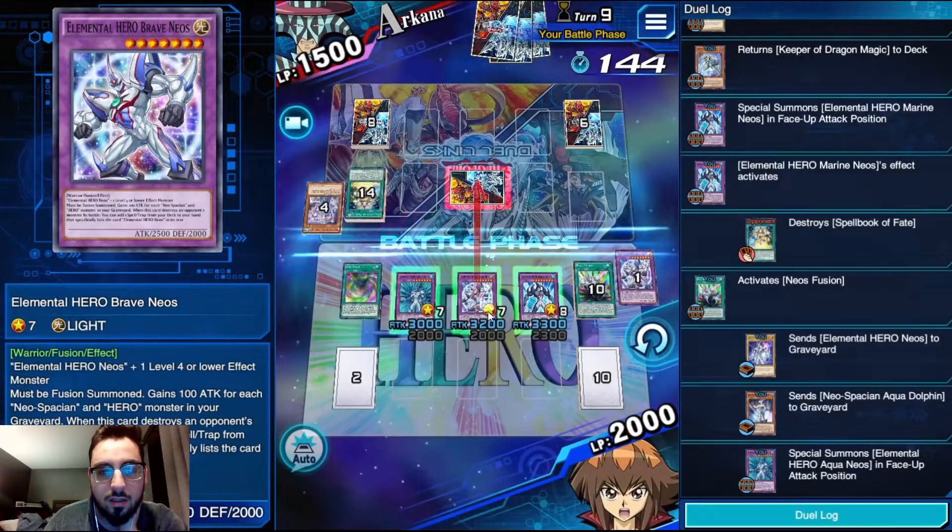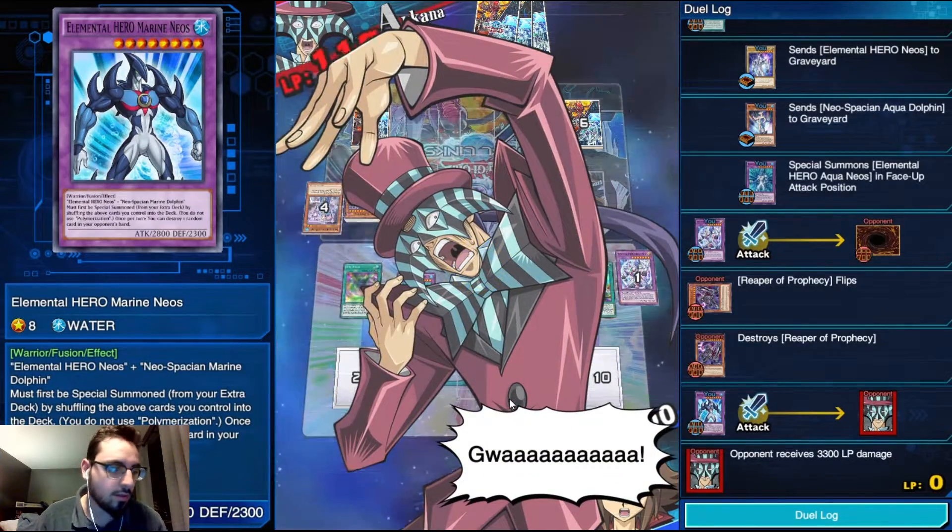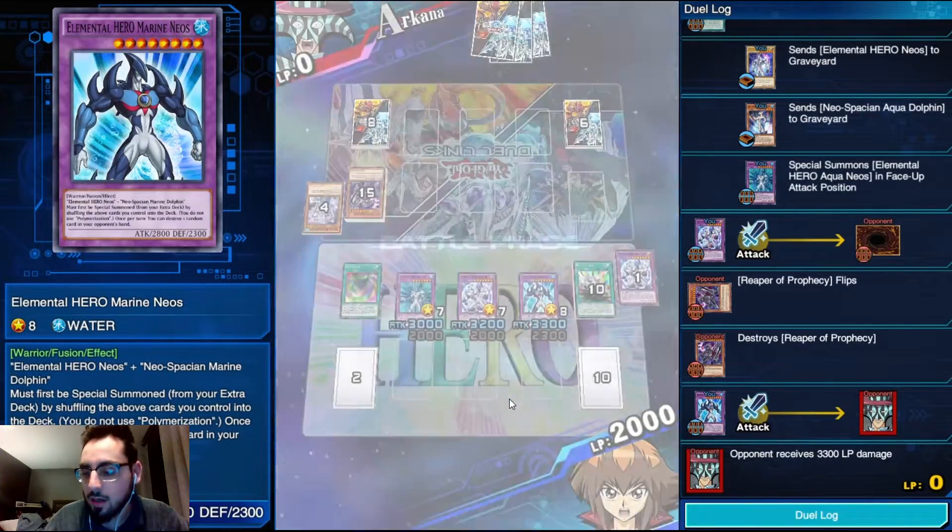We are going to use Neos Fusion to summon Aqua Neos by sending Neos and Aqua Dolphin to the graveyard - pretty explosive turn. And we're going to attack for 4300+. Finally a better game to exhibit what the deck does.